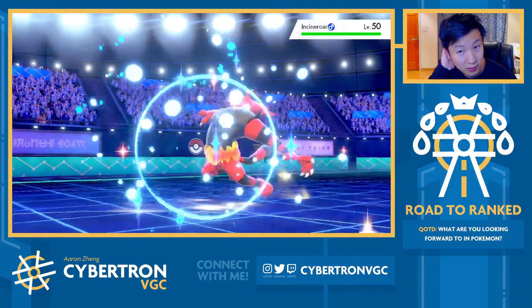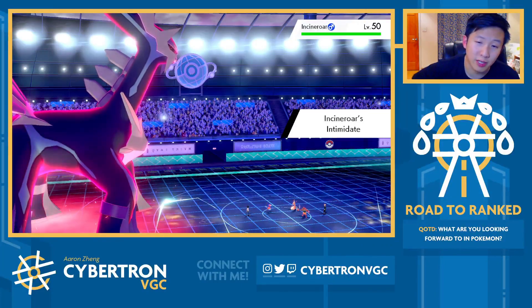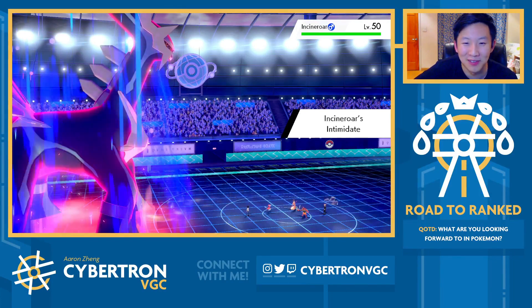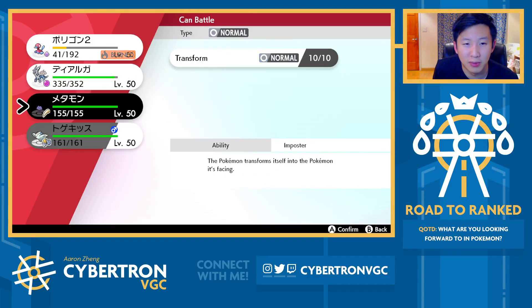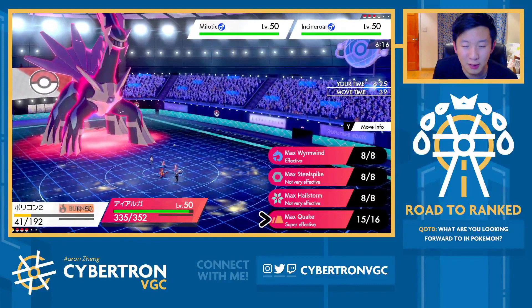With Incineroar out, now I can copy your Milotic with Ditto. We get to see Porygon's Competitive activate, but unfortunately that doesn't do anything here. I wouldn't be surprised if they ended up just going for the Parting Shot into Dialga, but I honestly really don't care because we have such an early lead and advantage right now. The one thing we want to do is just make sure we don't activate Competitive on Milotic and give it a chance to come back.